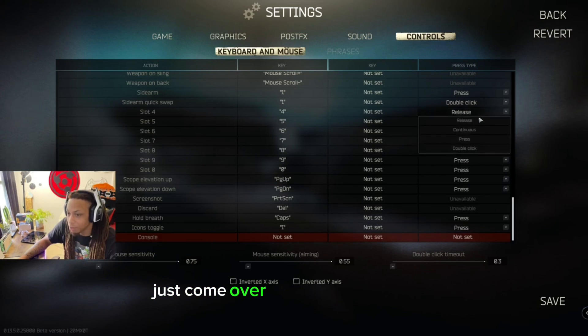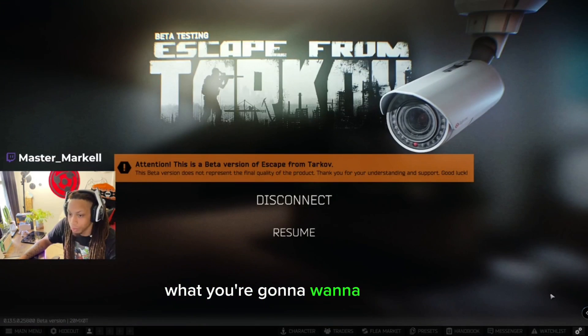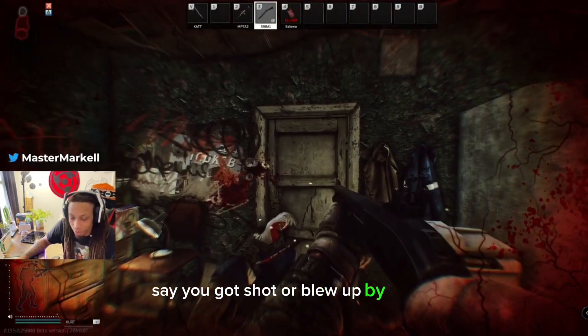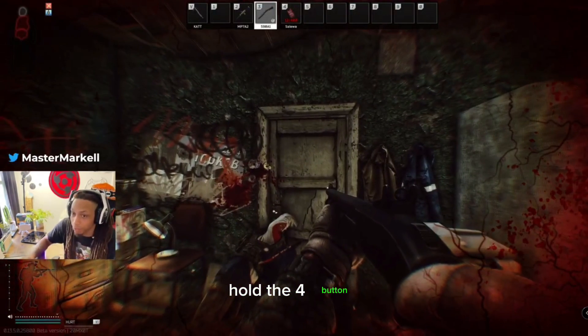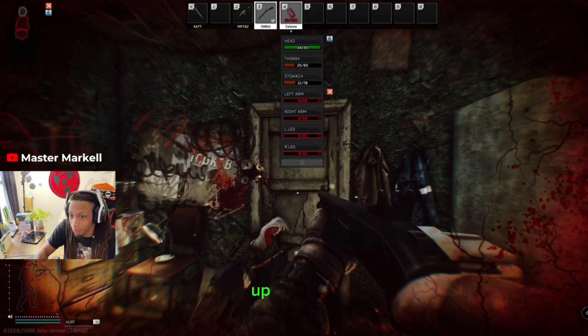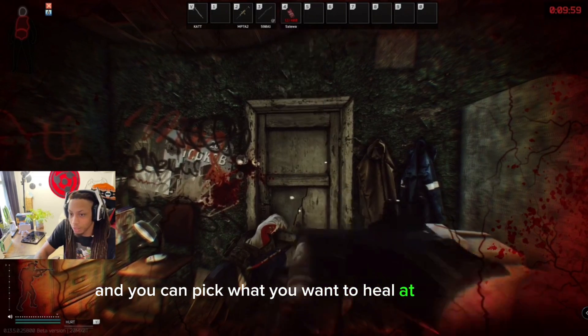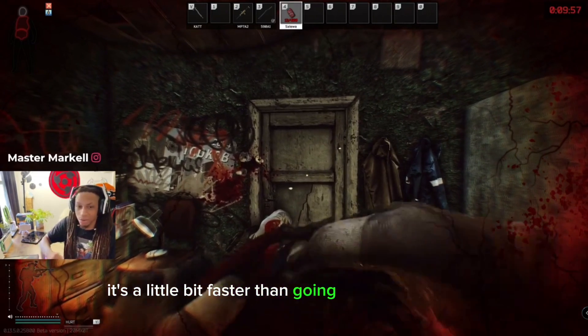Let's say if you have it in slot four, just come over here and click release, then click Save. What you're gonna want to do then — so you got shot or blew up or whatever — is hold the four button and either use your scroll wheel up or down, or the directional arrows up or down, and you can pick what you want to heal and when.